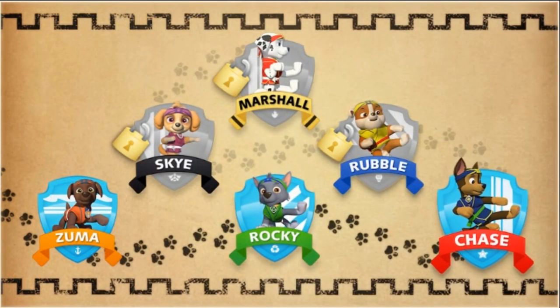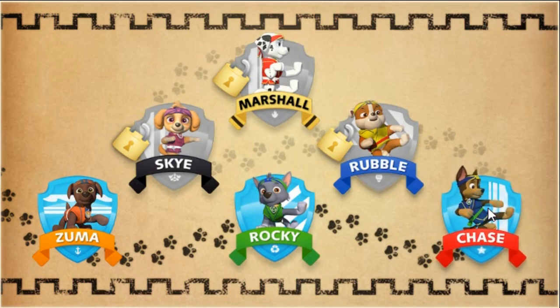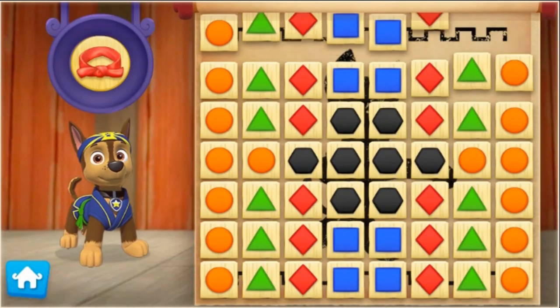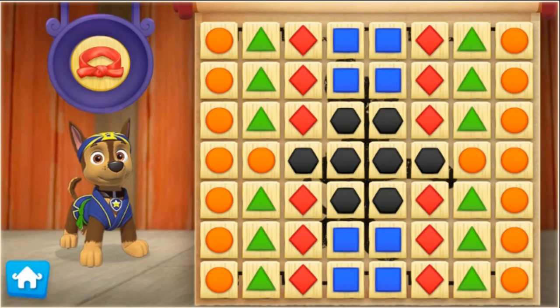Now let's help Chase practice his Pup-Fu moves to earn his red belt. Let's pup to it! To help Chase earn his red belt, keep breaking groups of boards that are the same color.